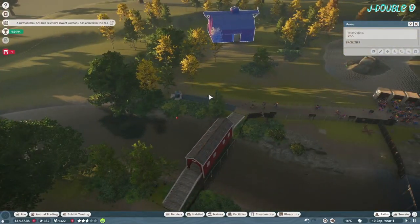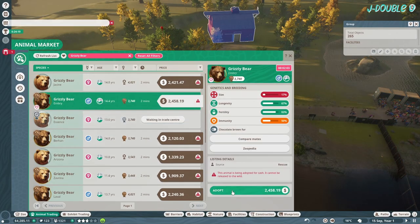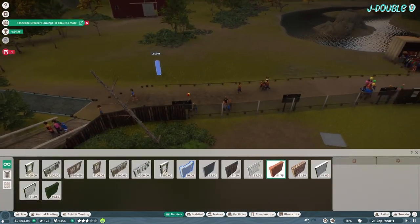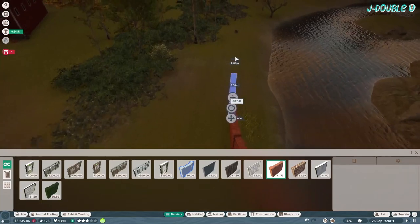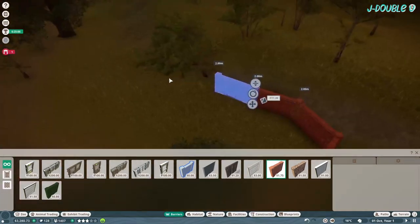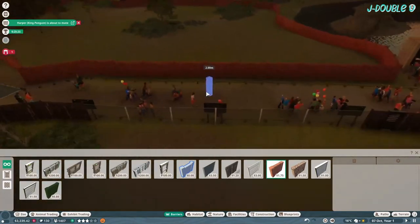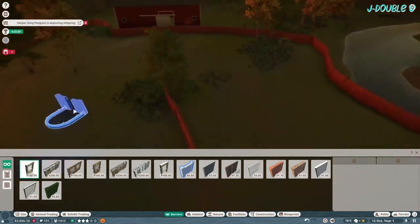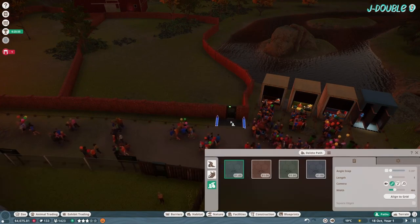Can't get rid of that barn so I'll just build around it. Grizzly bears — get a pair. Same with the Himalayan brown bears; they're a bit rarer to come across. Build their habitat either here or near the water temperature regulator. I prefer to build it here as it's the more popular area. Split that habitat in half — one side for the grizzlies, one side for the Himalayan brown bears. Add your staff access.